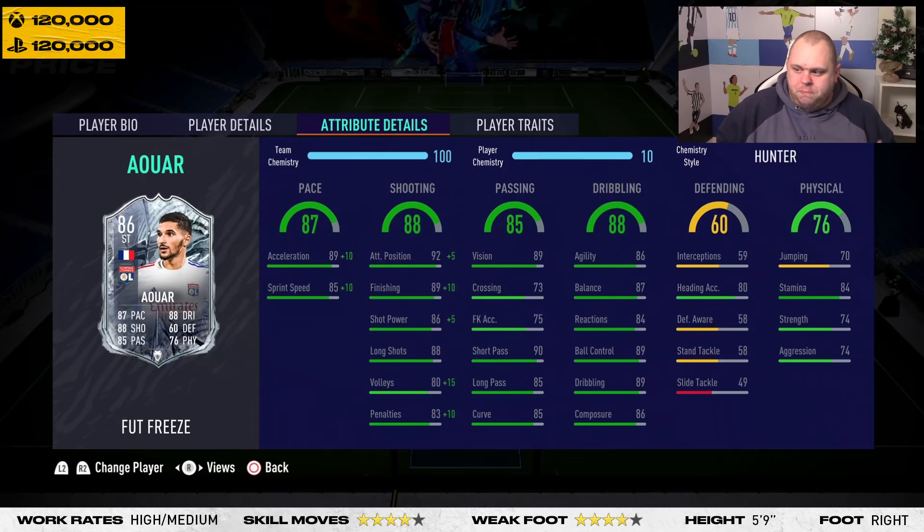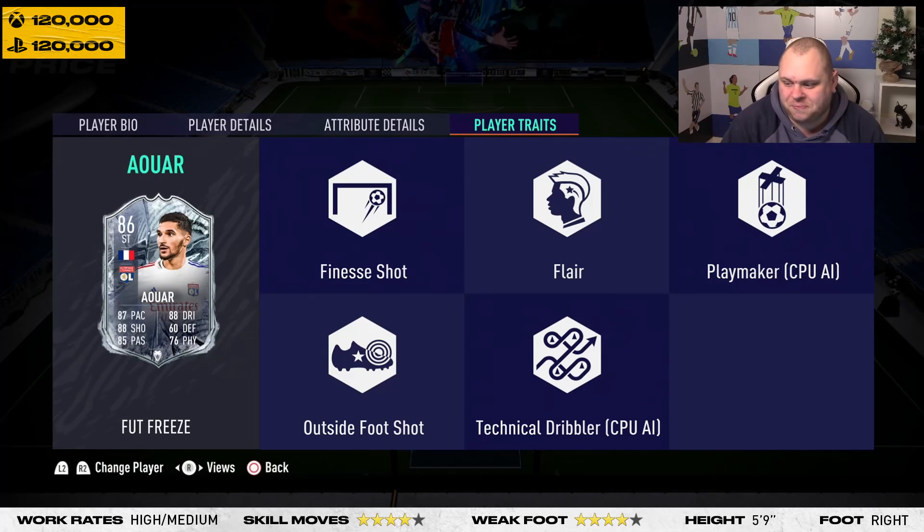The dribbling is really good — he could possibly benefit from an Engine chem style. His agility is 86, balance 87, reactions 88, ball control and dribbling both 89, composure at 86. Heading accuracy is 70, jumping is there but you won't use him for headers. 84 stamina is very good for a CAM. His traits are power shot, flair, and outside-the-foot shot — exactly what you want for any playmaker/finisher on this game.